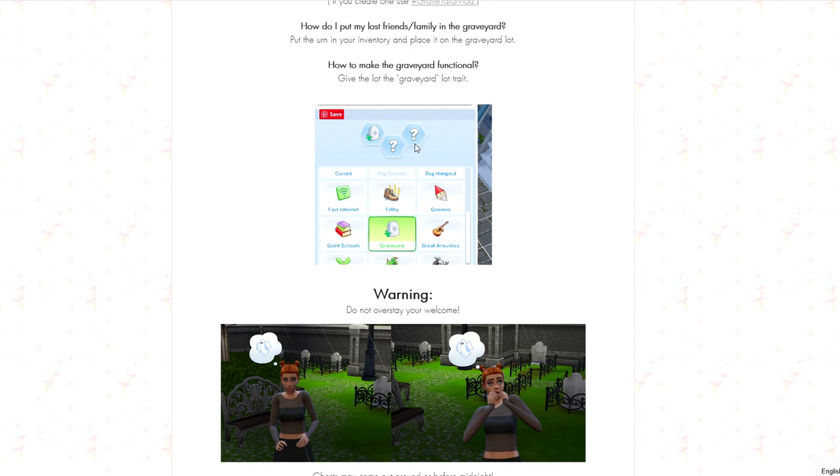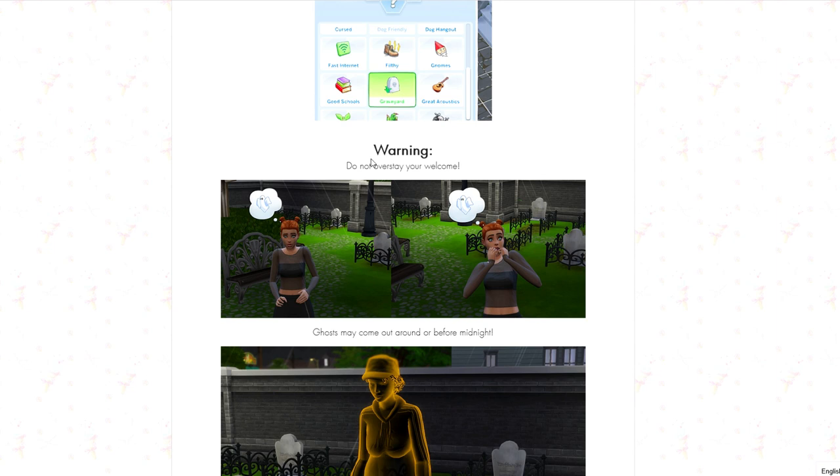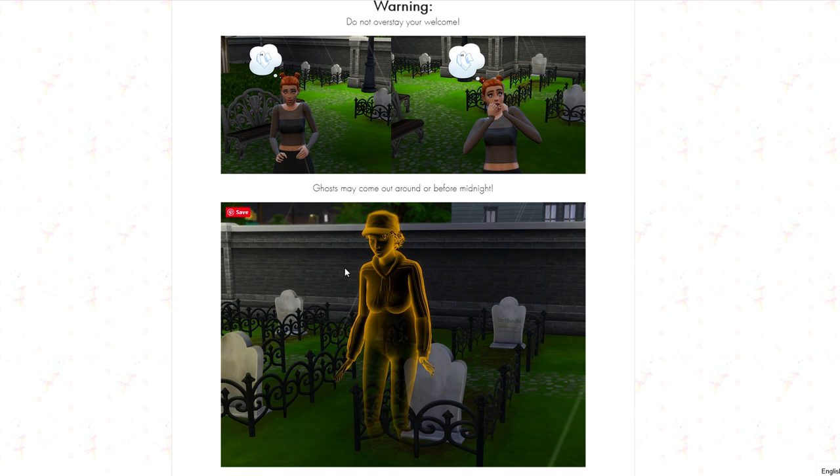To make a graveyard functional, give the lot the graveyard trait. You will see this new lot trait of graveyard. Warning: do not overstay your welcome — ghosts may come out around or before midnight.